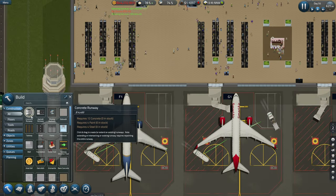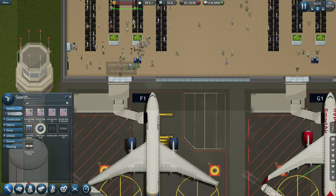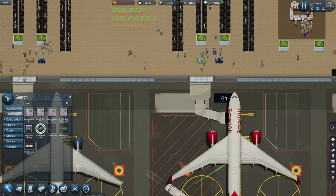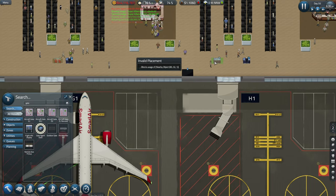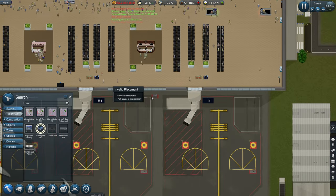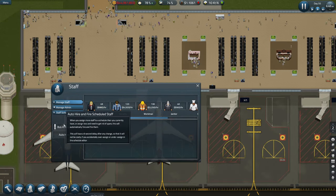I'm going to put some more gates in over here as well, guys. Put the additional one, so there's two for each of these. So that's one, two, three, four - and I need another four staff.